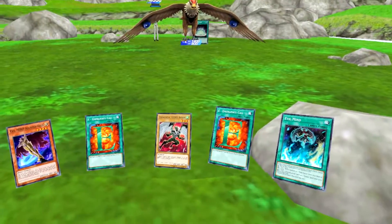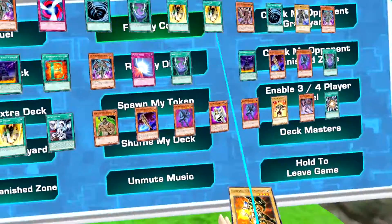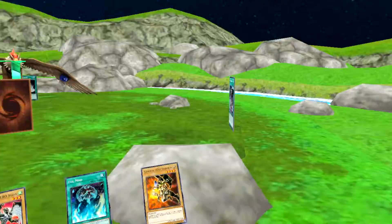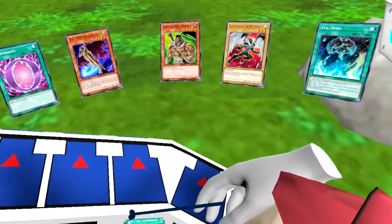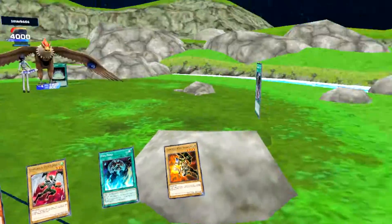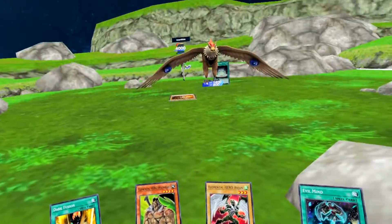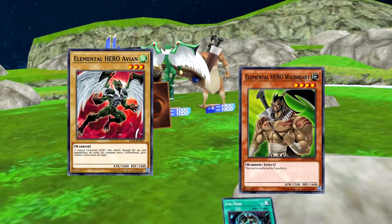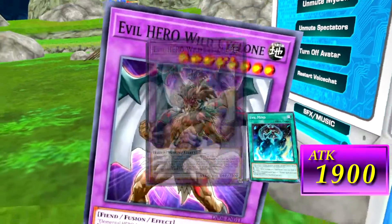Hold it — in turn, draw. I activate E-Emergency Call. I'll add from deck to hand Elemental Hero Sparkman. And then I activate E-Emergency Call again, adding from deck to hand Elemental Hero Wild Heart. I activate Dusted Gold's effect, discarding it to add Dark Fusion from deck to hand. I normal summon Elemental Hero Sparkman and activate Dark Fusion, using Featherman and Wild Man together. Come on out — Evil Hero Wild Cyclone.